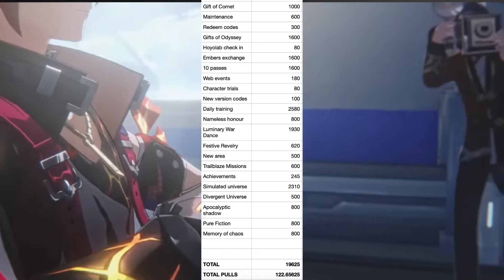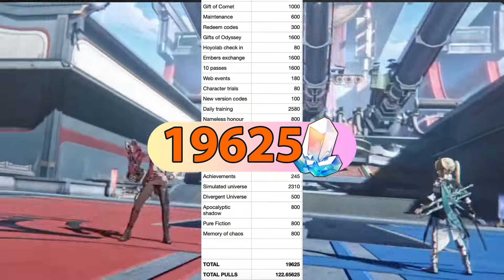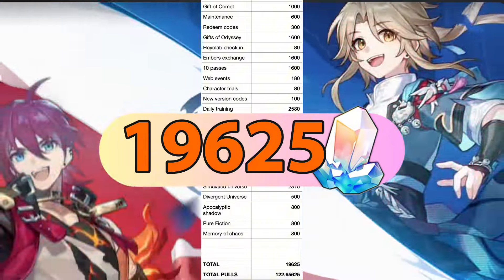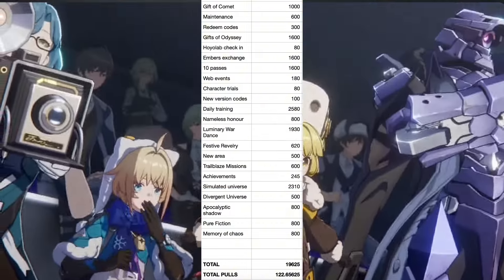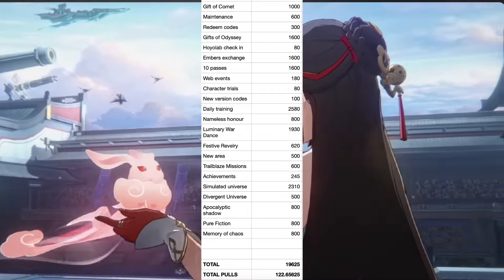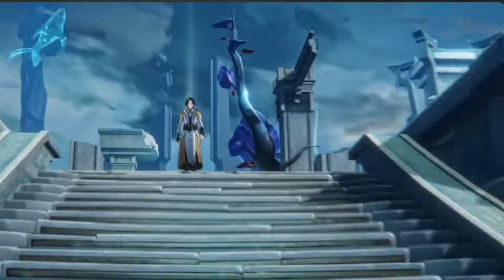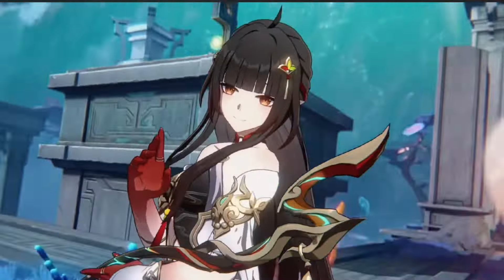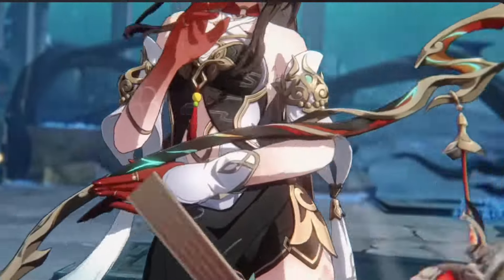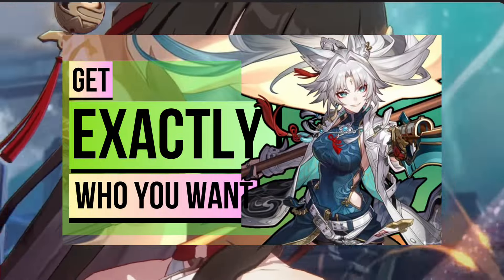So if you combine all the free Stellar Jades mentioned, we'll get approximately 19,000 free Stellar Jades. In the table, each pass is converted into 160 Stellar Jades, as that's what each pass is worth. This gives us about 12 free ten-pulls, giving you at least one guaranteed 50-50 on a featured banner. If you want to learn more about Honkai Star Rail's pity system, make sure to check out the pity system video linked here.